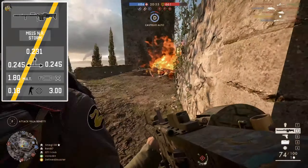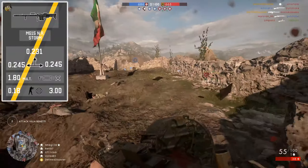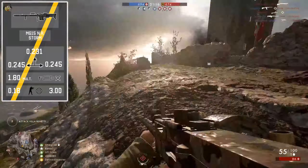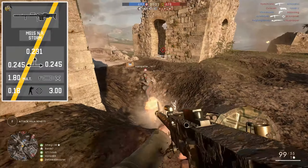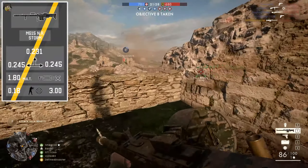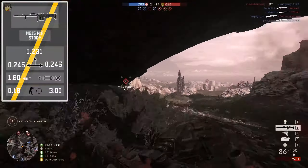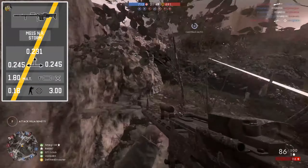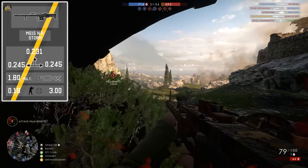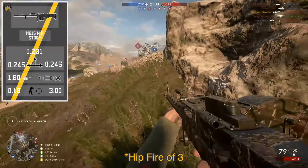Moving on to the accuracy of the MG15 Storm, we have an ADS value while standing and aiming down sight of 0.18 — a very accurate weapon that should handle most engagement distances. You also have a very decent ADS while moving at 1.02, meaning you can actually strafe and shoot for both close quarter and medium range targets with relative reliability, making yourself a much harder target for a sniper player.